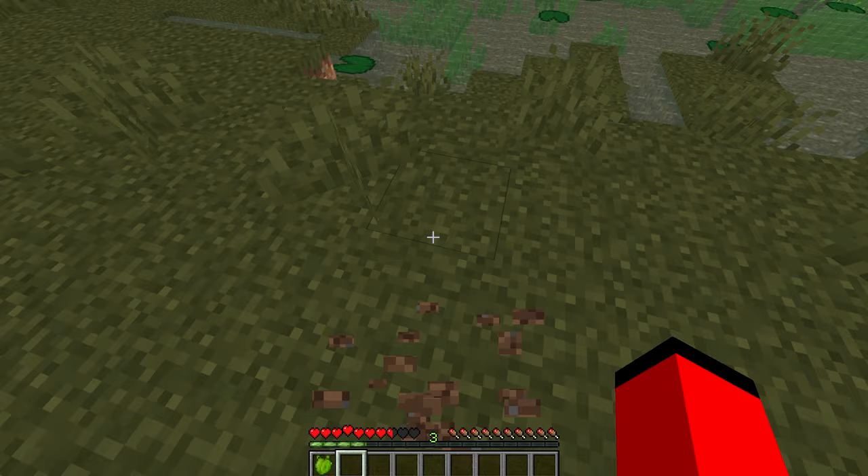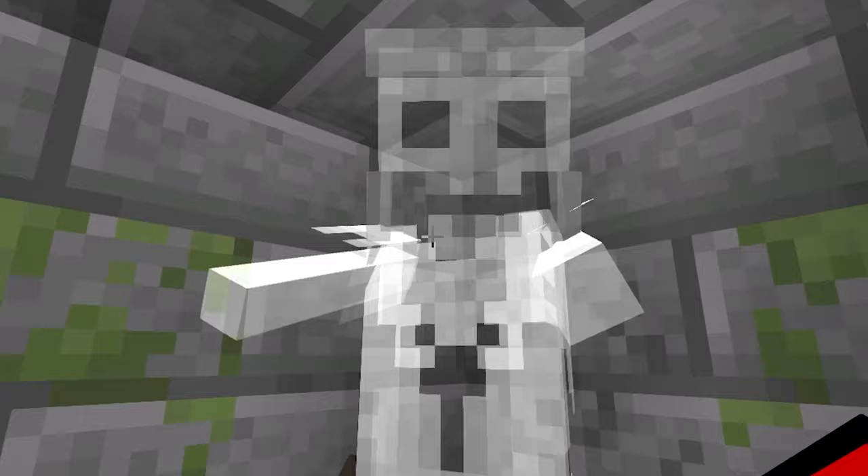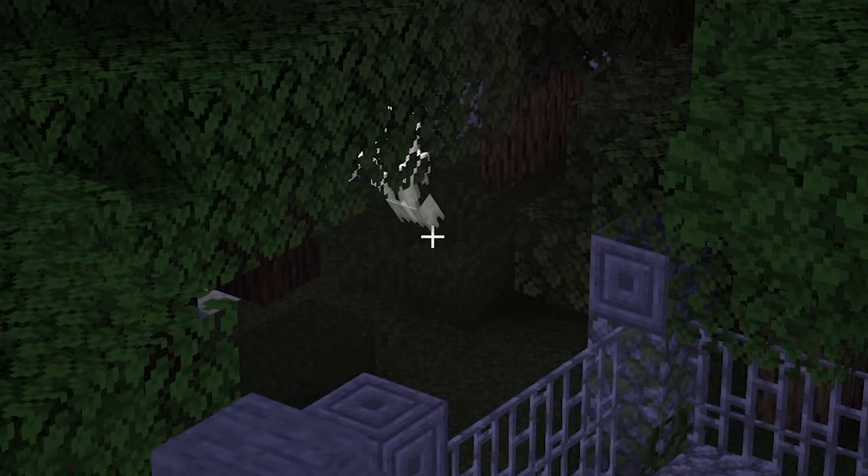Other cool noteworthy things: you will find graveyards, but don't break open the chest inside as you will get jump-scared by ghosts. Also, try not to reside near graveyards during the nighttime as you may find some unfriendly ghosts chasing you. The oceans are filled with dangerous sea serpents, so I don't recommend traveling the seas too early in the game.